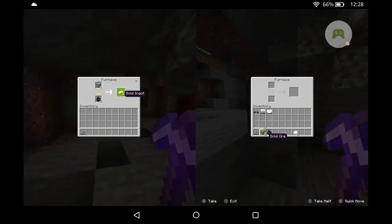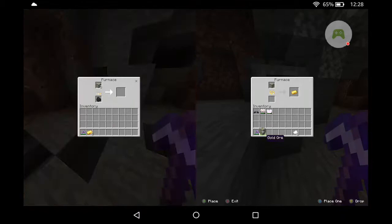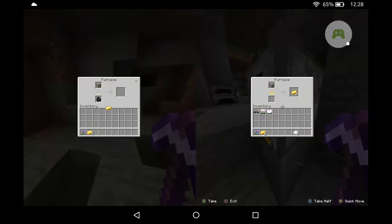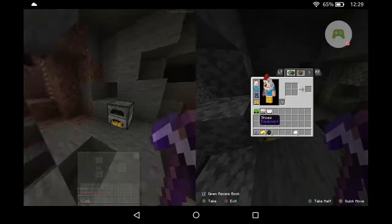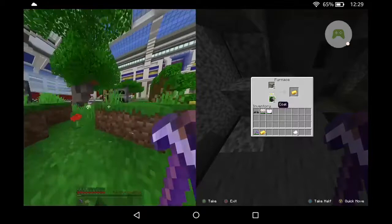Note that you can use more than one furnace — there's a lot of them for a reason. Also note that you need nine gold ingots to make a gold block. Right now there's nine gold ingots. As you can see, you can go up and there's a crafting table there, or you can make a block of gold.